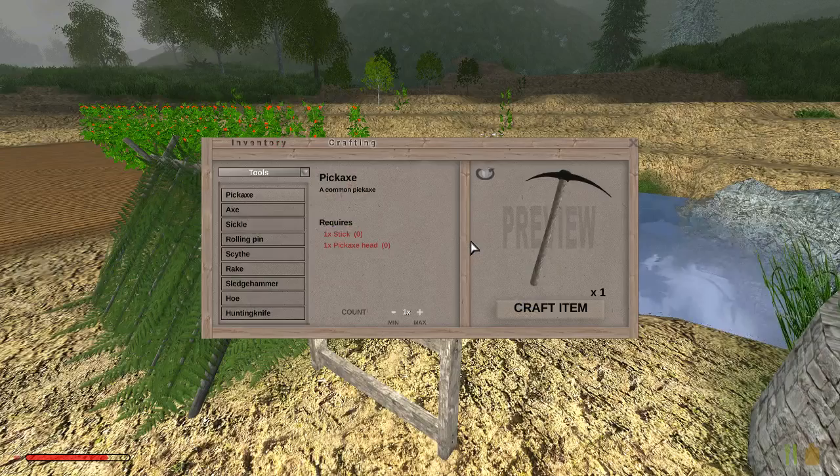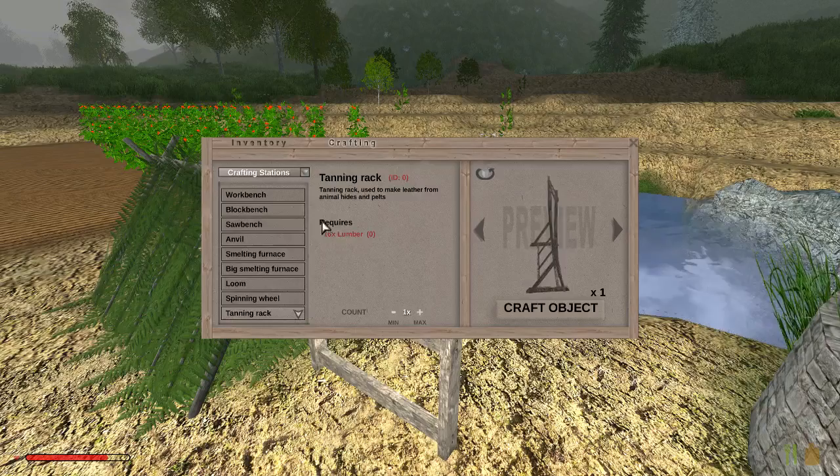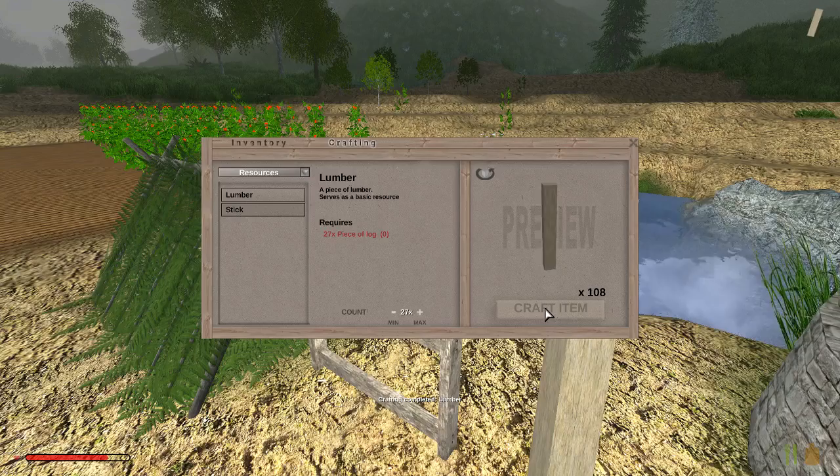In order to do that we have to go to the workbench — activate that, go to the drop-down arrow, Crafting Stations, and we're looking for the tanning rack. We need 16 lumber, and we can make lumber from the workbench. Let's craft what I've got — the max is 108, so let's do that.